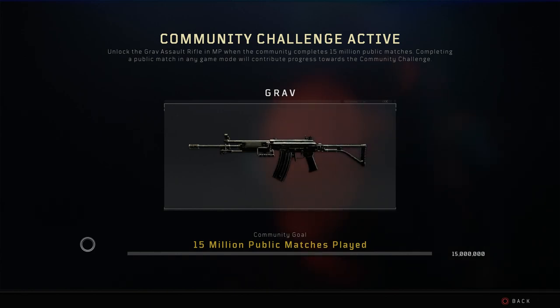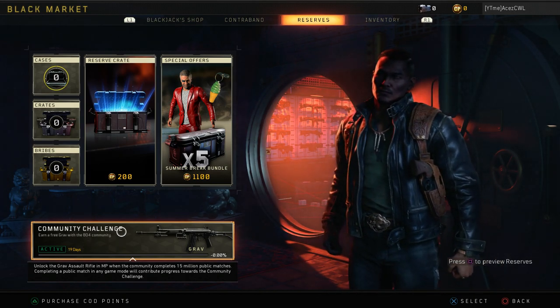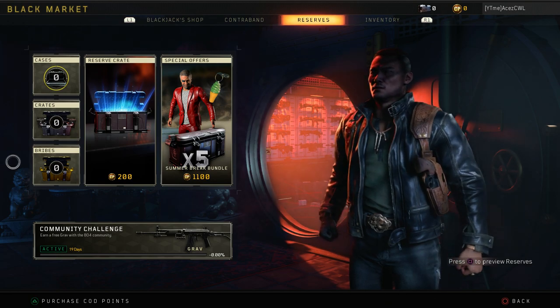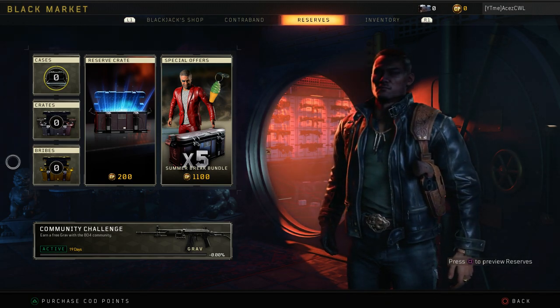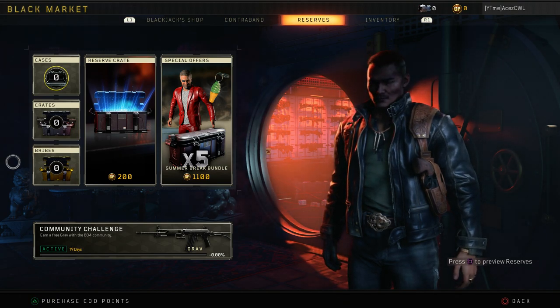This community challenge is 100% in my opinion just a cover-up for what they actually did here. They're giving us a free weapon, but they put four weapons in the reserve crate. You're getting the free weapon from tier 25 in your contraband stream, and also the new sniper rifle at tier 50, so you're getting three new weapons for free if you play long enough — maybe one from the reserve crates you get by playing. But there's still the fact that four new weapons are in reserve crates which you have to purchase or play a lot for.